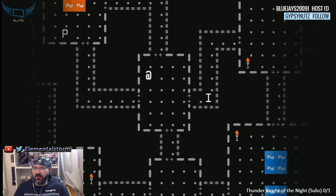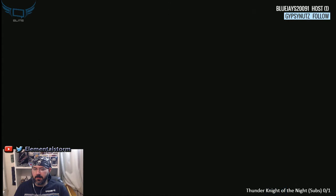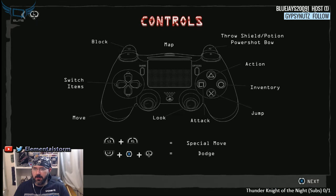This looks like our dungeon that's being built. We've got Block at L2, Throw Shield, Potion, Power Shot. Switch items, move, action, inventory, jump — attack is your square. Special move is your L1 and R1.